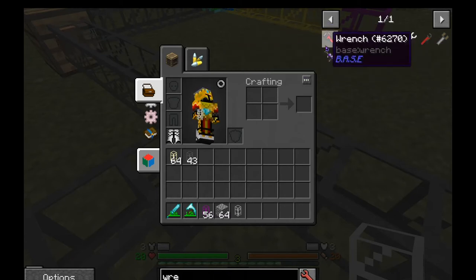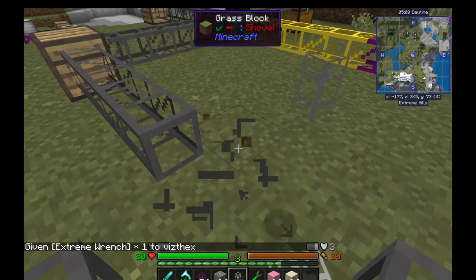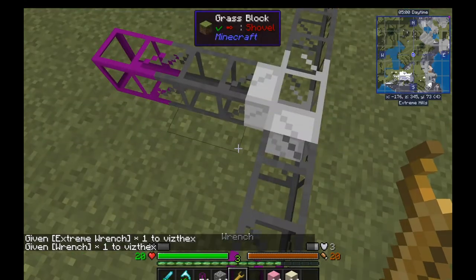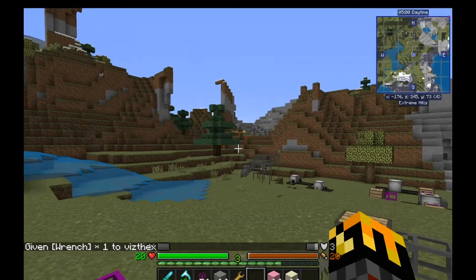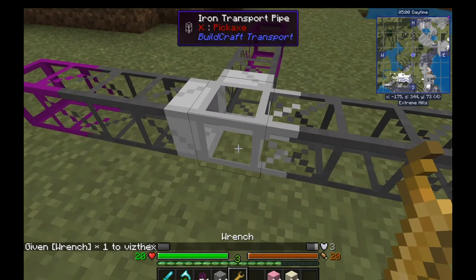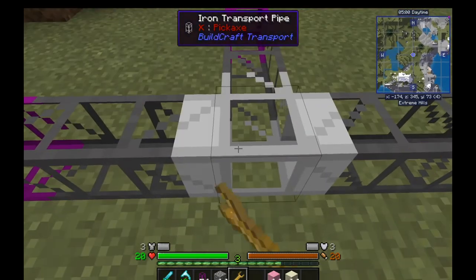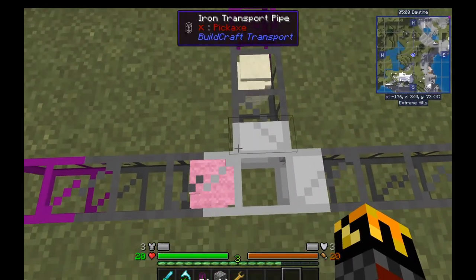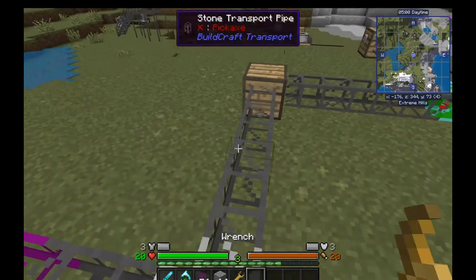I'm going to assume any wrench will work. Forge wrench works — yeah, the BuildCraft wrench also works, just for theming. So the iron transport pipe is like a routing valve. That little clear side is where everything will go. So if I set it to this direction, then everything will go from this junction back that way. But I want it to go to the chest, so I rotate it that way.